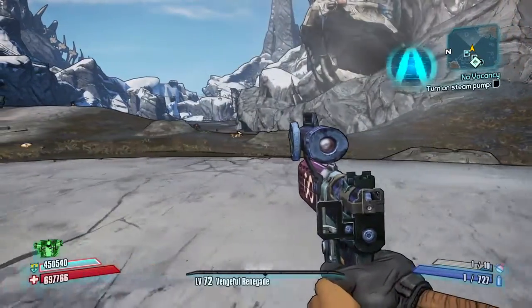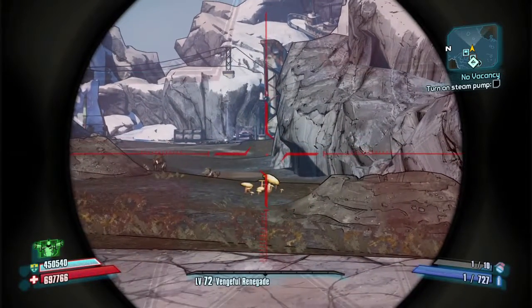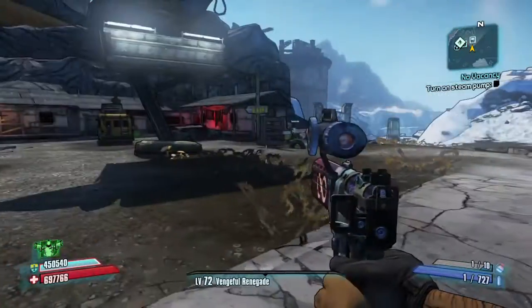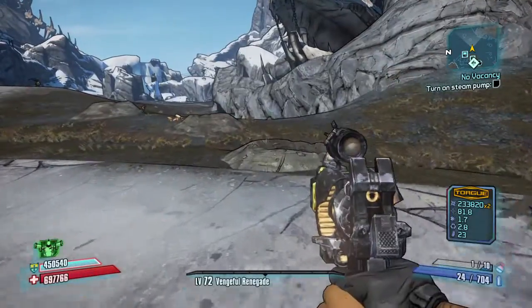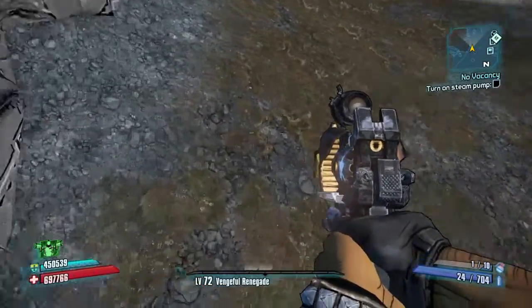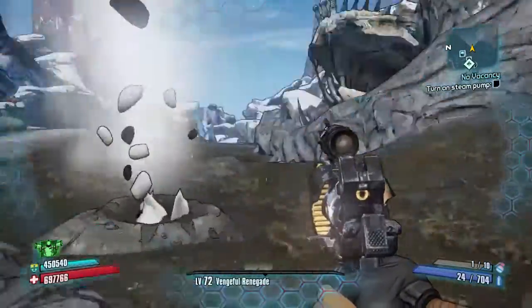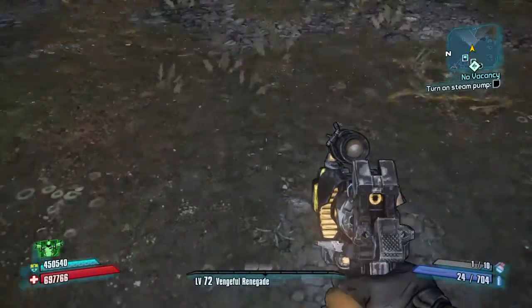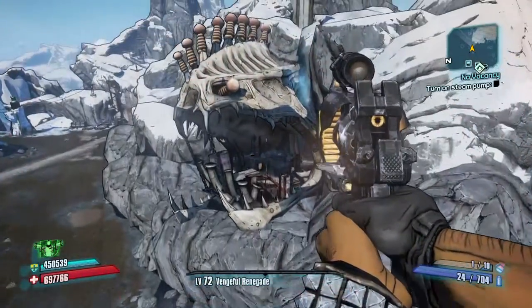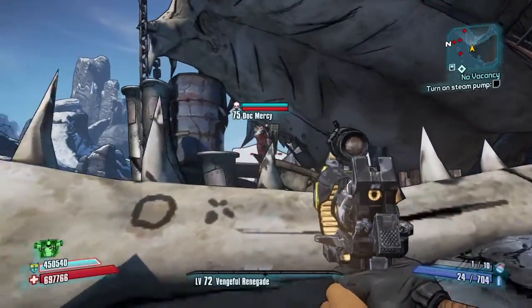When you're first going through, you're going to have to go through a cave right over there and then go up and around. But if you've already farmed him before, there's a shortcut — you see this thing right here? It basically spouts you up, so you just aim right here, wait until it spouts you up, then quickly press the sprint button so you'll land on this rock, and basically he'll be right there. It's going to be a lot quicker to farm.